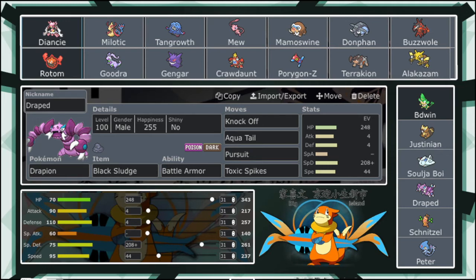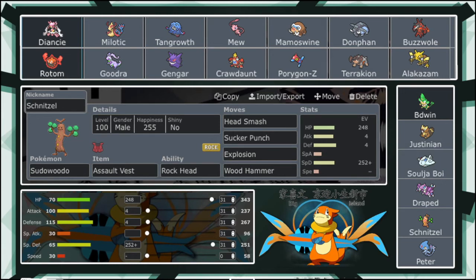Next up, making his debut and final appearance — because we're trading him off next week — we have Schnitzel, the Sudowoodo. We've got Assault Vest with Rock Head, running a complete offensive set: Head Smash, Sucker Punch, Explosion, and Wood Hammer. Max HP, Max PhysDef, Sassy nature. This thing wrecks his team — the Grass weakness is huge, and whatever resists Grass gets hit by Head Smash. I can switch this thing in on a Mega Diancy, take two Earth Powers, and then hit it out with a Wood Hammer and a Sucker Punch — that's really good damage right there.